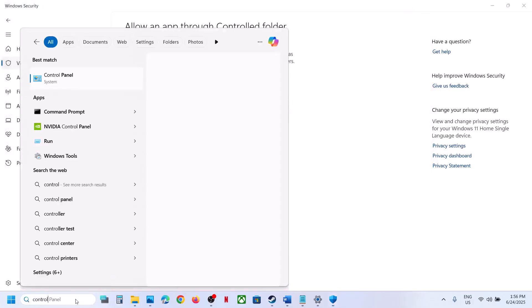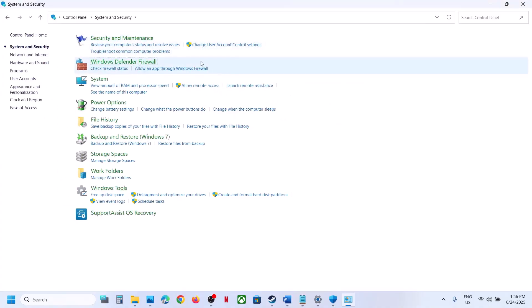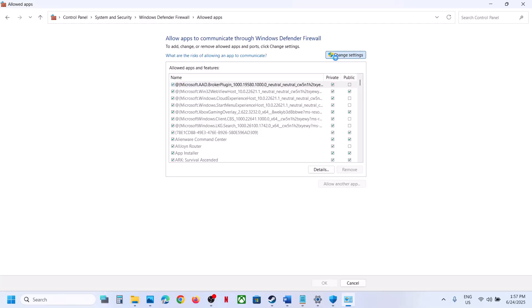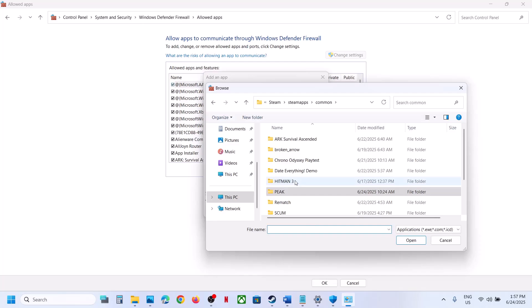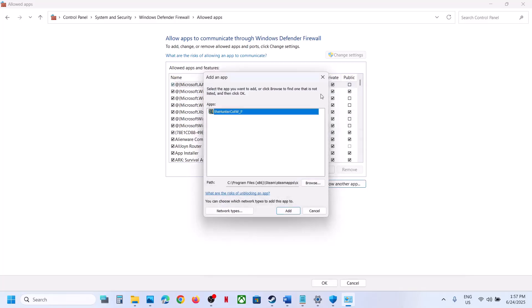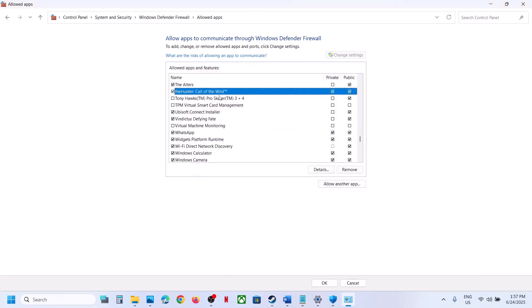Type Control Panel in the Windows search box, click Control Panel, go to System and Security, then Windows Defender Firewall. Click Allow an App or Feature Through Windows Defender Firewall, click Change Settings, then Allow Another App. Click Browse, go to the game installation folder, select the game exe file, click Open, then click Add. Once the game is added, launch the game and check.